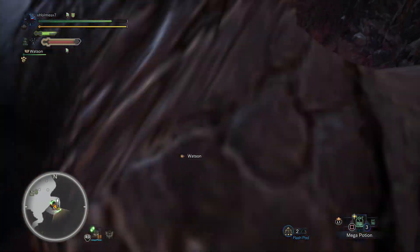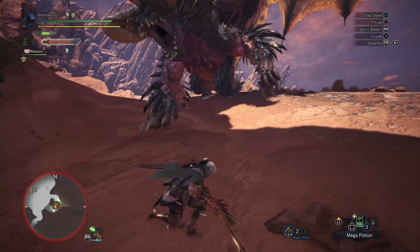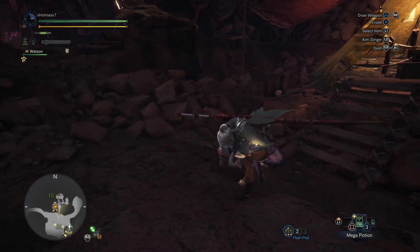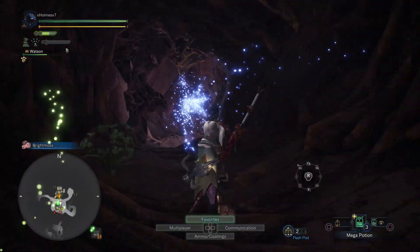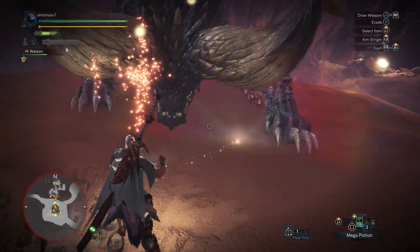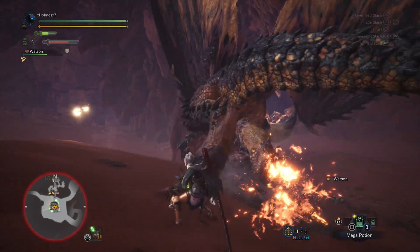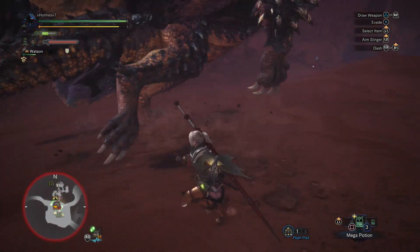He catches me off guard here — I thought he was just screaming because he was dying, but he was actually doing his dive bomb spike attack. As you can see, it just wiped me out. I think I was close to max HP and it killed me instantly. It's okay though because I spawn near the camp that's close to where he's going, so I didn't lose out on too much time.